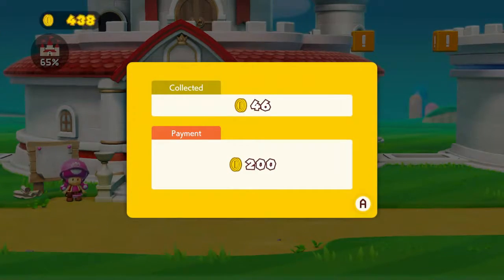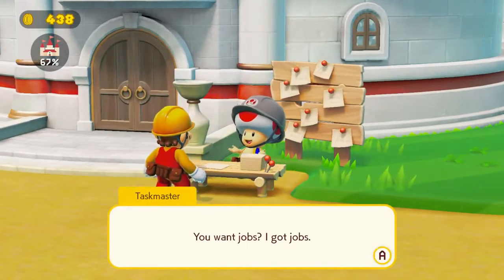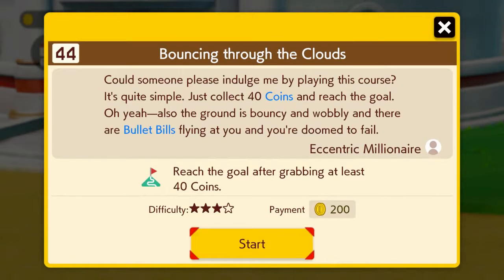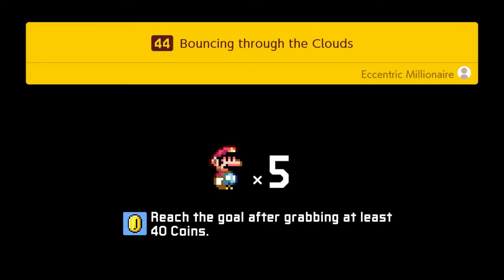Alright, we're up to 438 now. The East Hall doors are getting built. Bouncing through the Clouds will be the final one for this video — reach the goal after grabbing at least 40 coins. Eccentric millionaire. Here we go. Mario World.